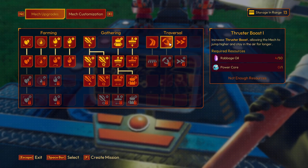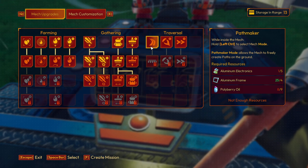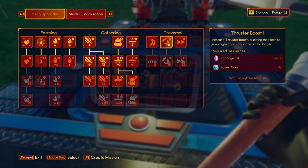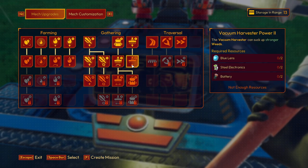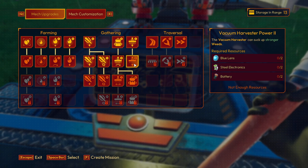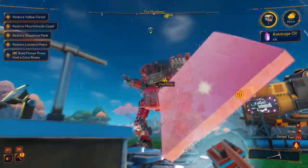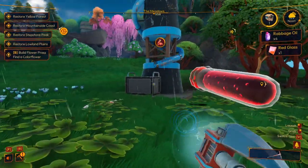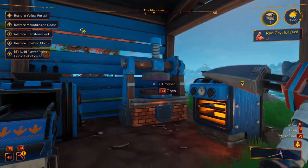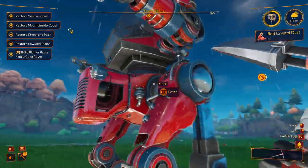Path maker — I'm not worried about that so much, although I don't know if that works when you're going through rocks. Can it really make paths on the ground? Boost — not worried about that. The one I'm interested in is the vacuum harvester power — two blue lens, two steel, and two battery. I know we haven't got it, but I'll have a look. There's one about to come out. We're going to go out and look for some iron and other stuff. Let's do what we can.